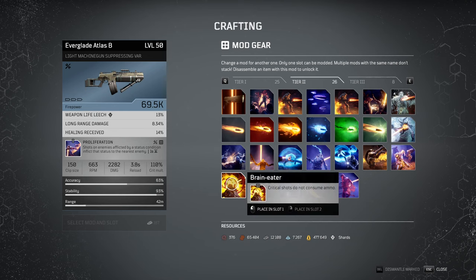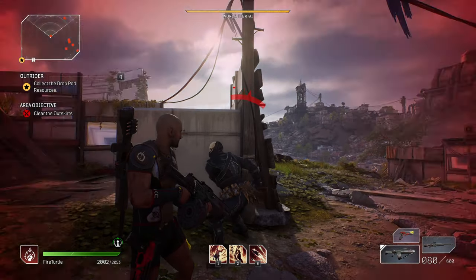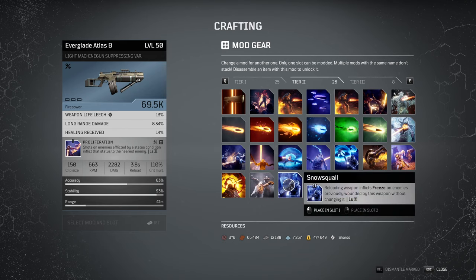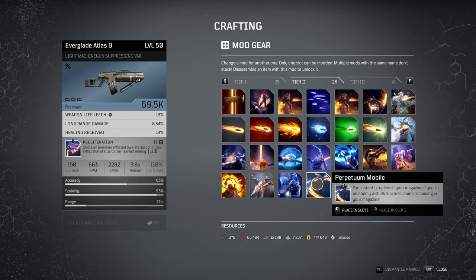Next, braineater. Critical shots do not consume ammo — and it works. Next, crematorium. Killing shots create an explosion that inflicts ash on enemies within a 7 meter radius, and it works as stated. Next, snow squall. Reloading your weapon inflicts freeze on enemies previously wounded by this weapon.